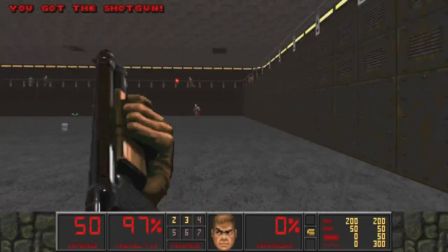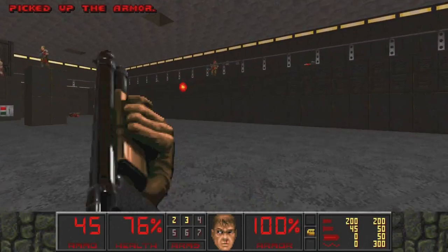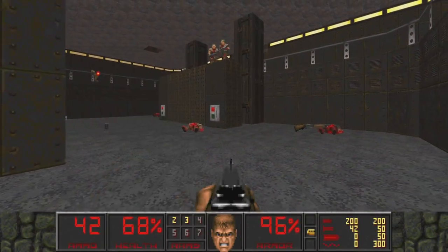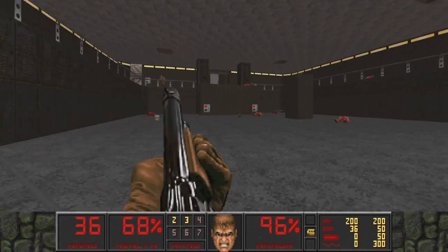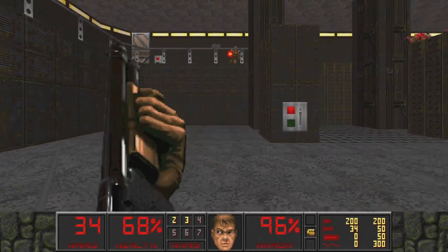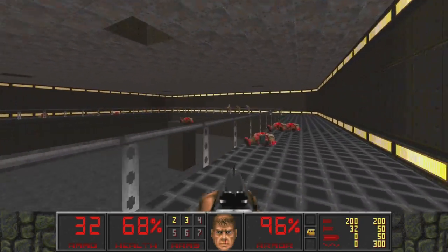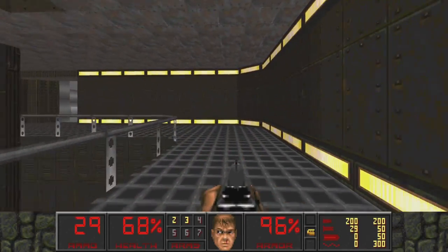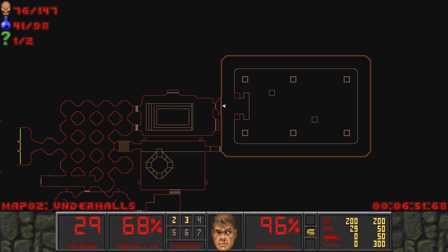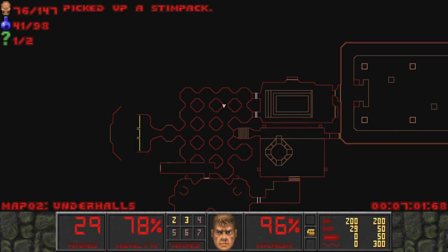A few zombie men pop up top just to take pot shots at us. The 90s were a calmer, simpler time - they didn't have to flood you with every foreseeable evil known to man. I have heard that Icarus Alien Vanguard does get quite a bit difficult the further in it goes, just like most of these megawads - they eventually turn around and roundhouse kick us in the face. At this point we are at 76 kills, 41 items, and one of two secrets after just getting the yellow key.